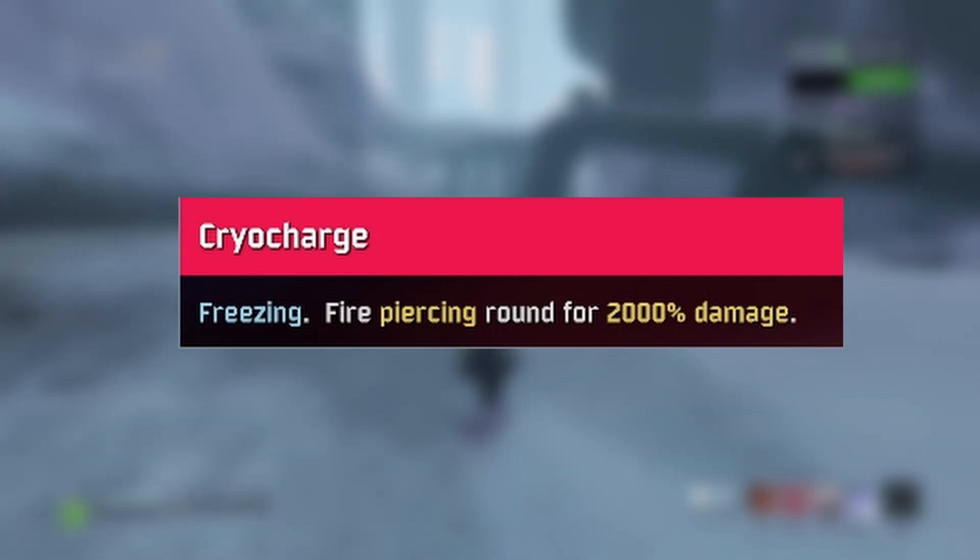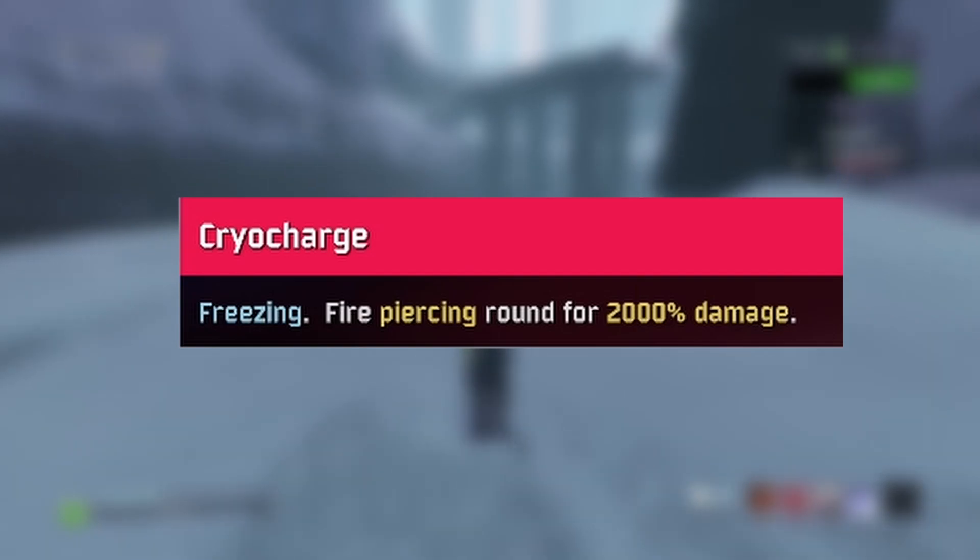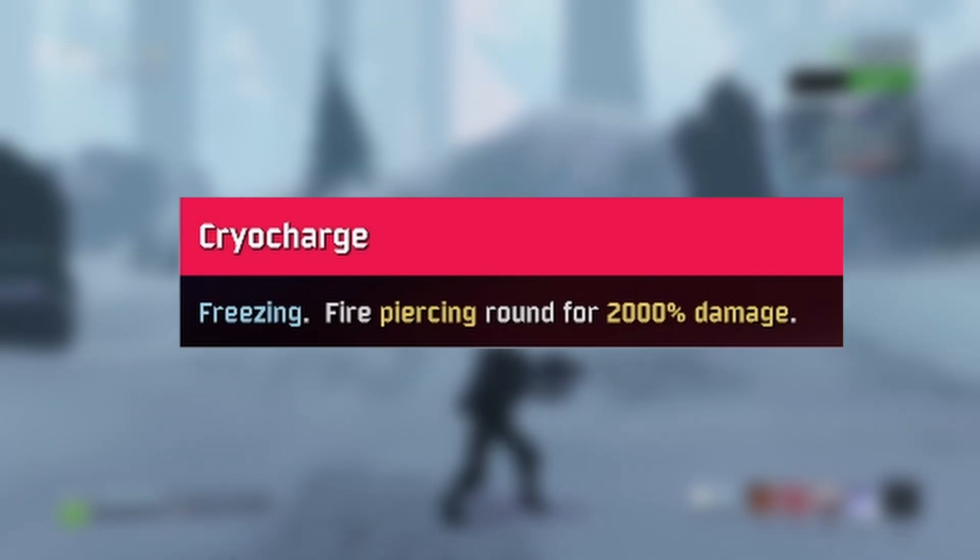The next unlock is called Trick Shot. This one's actually, honestly, kind of easier. All you have to do is kill three enemies in one supercharged shot while in the air.